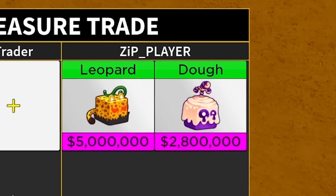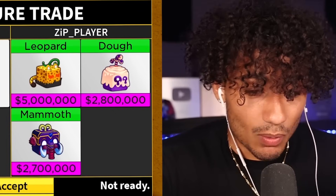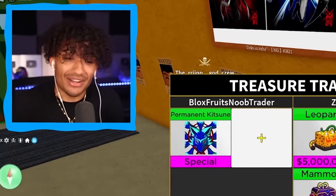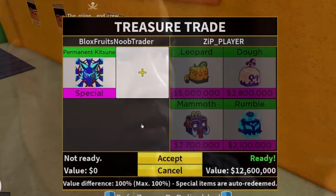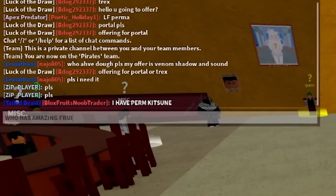Oh, leopard — wait, do you have anything else? Please tell me you got more stuff. I can't just do leopard. Dough fruit — please tell me you got something better. Maybe another mammoth? He put one more rumble fruit. These are some good fruits, but I just can't accept, bro. I'm gonna have to cancel. That's not worth it. I have perm kitsune — who has amazing fruits? I can't do average trades today, only amazing trades.